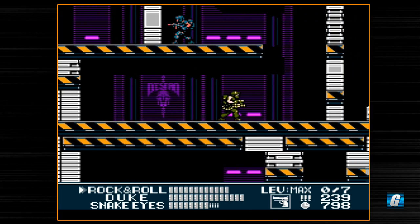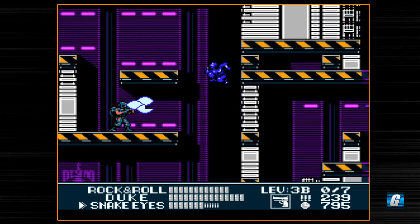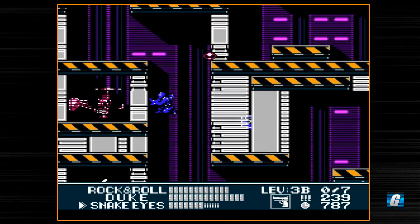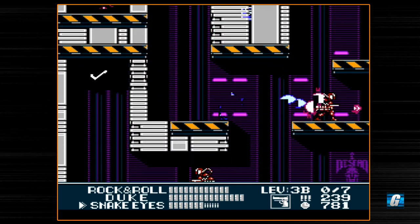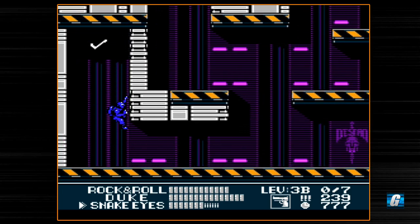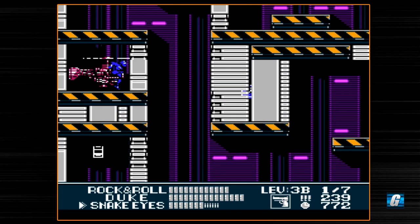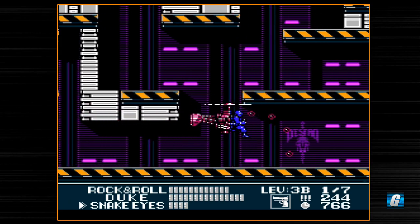We're going to go ahead and use Rock and Roll here — look at his spread shot. It's a ridiculously large spread shot, in a good kind of ridiculous. Staying somewhat close in hopes that more projectiles actually collide. Detonator mission again. Look at this — seven detonators. So we're going to switch back over to Snake Eyes and just use him for pretty much all of this. I don't have a great grasp on this detonator level's layout.